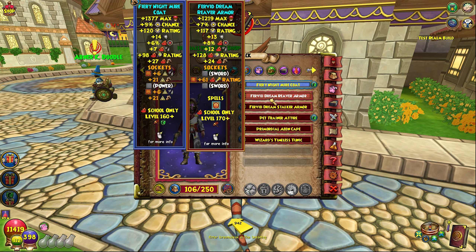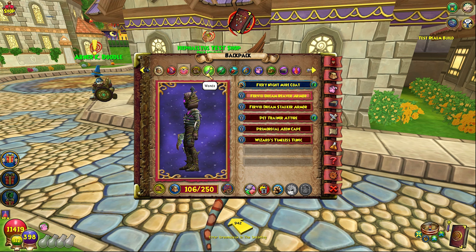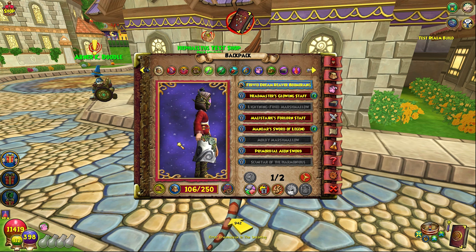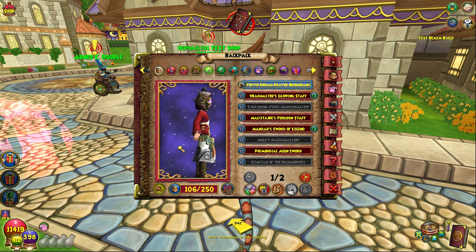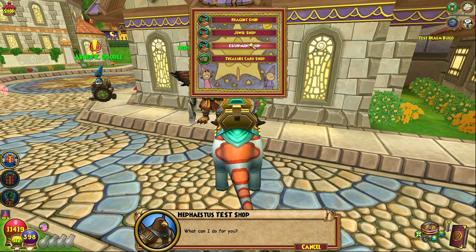Honestly I think the purple set looks way better. The boomerang looks a little bit different too - it's not the little blue-toned one, it's more of a metallic symbol on it, like a metallic fish. Keep that in mind, but the gear was actually updated stat-wise as well, and these stats are wild.